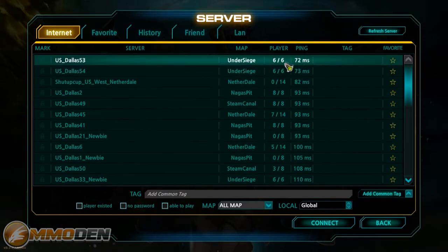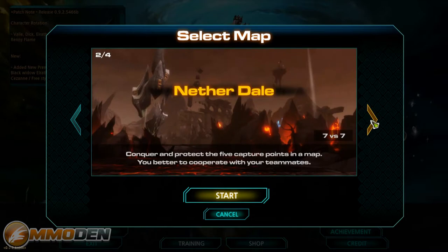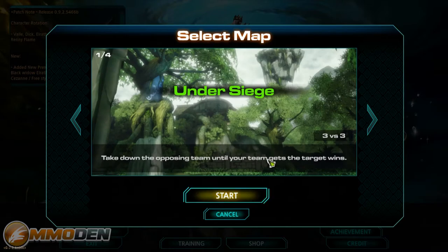I can't get into either of those because they're full, but let's talk about the maps by going back to Quick Start. We've got Under Siege, which is a 3v3 team deathmatch — take down the opposing team until your team reaches the target. Then there's Netherdale — a 7v7 where you conquer and protect five capture points; first team to 2,000 wins. There's also Nagus Pit, a free-for-all, and Steam Canal, a 4v4.